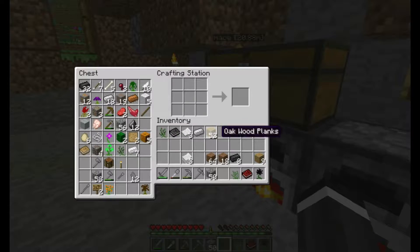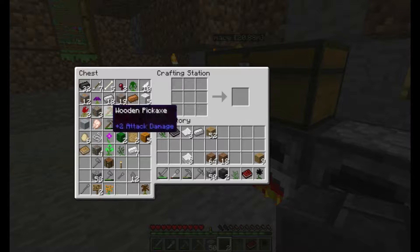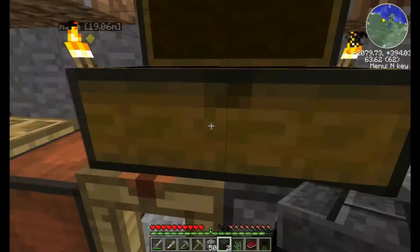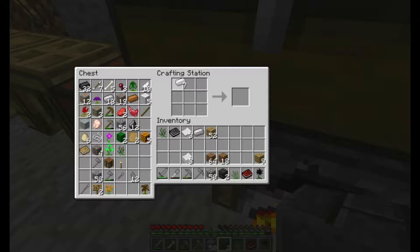We need lava. I need to make a bucket — I've seen lava. Can you make an aluminium bucket? That would be cool, because that would be a use for aluminium instead of iron. How are you going to get to your bed? Easily. I think you need to make a tunnel.